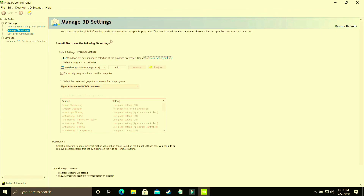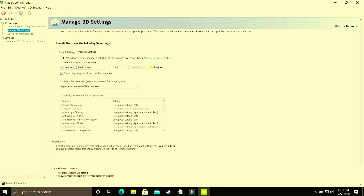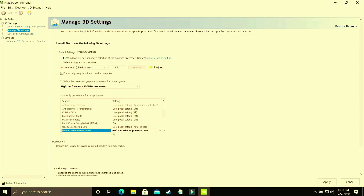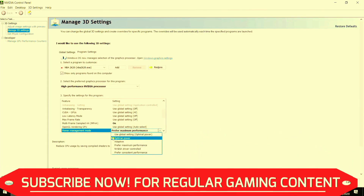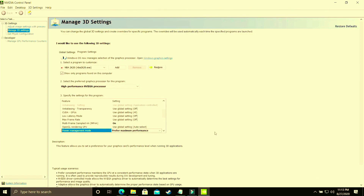In Program Settings, select your game's .exe file — whether it's Life is Strange, or whichever game you're playing. I'll show with NBA 2K20 as an example. Make sure the game is running on the high performance Nvidia processor. Then scroll down to Power Management Mode — by default it's on Optimal Power, but you have to set it to Prefer Maximum Performance. Apply these settings and that's it for this step.